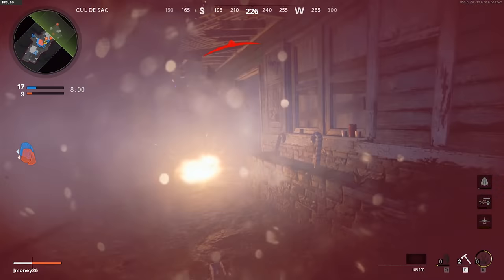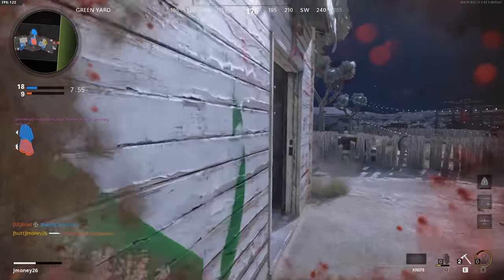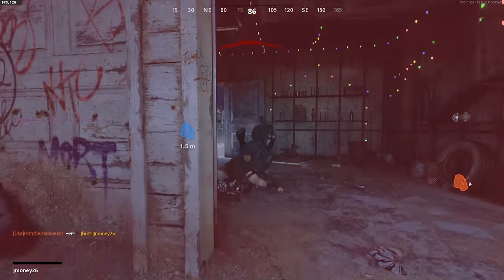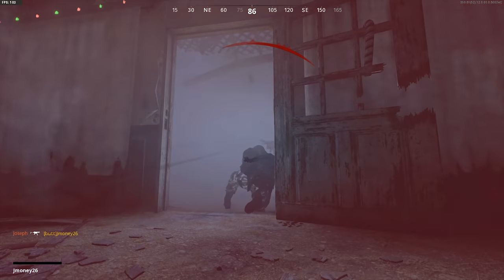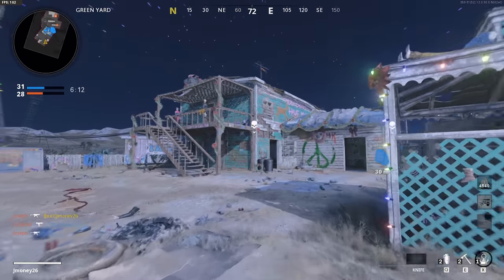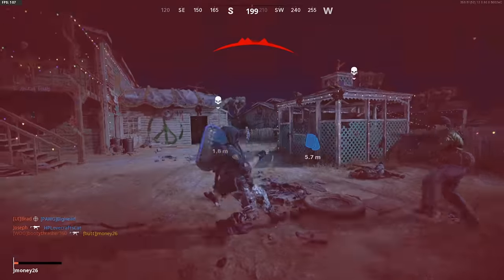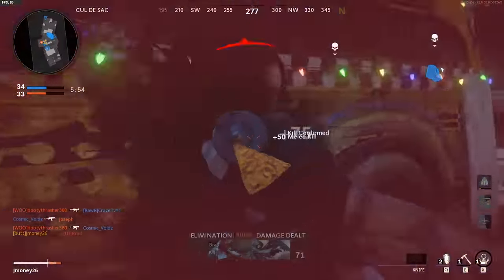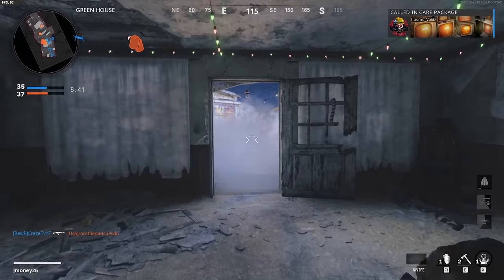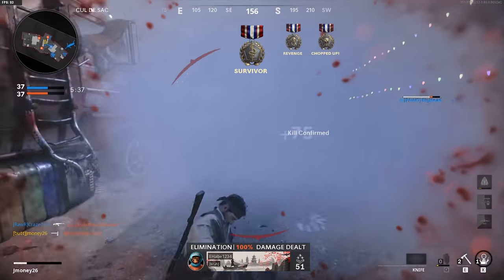Quick assassin run through the tunnel of smoke — there's gonna be a guy here. I need a double kill. Shout out to Two Racks, one of the OGs. The knife is actually not as good as Modern Warfare's knife — you don't get as much of a movement speed bonus and the lunge is very small.